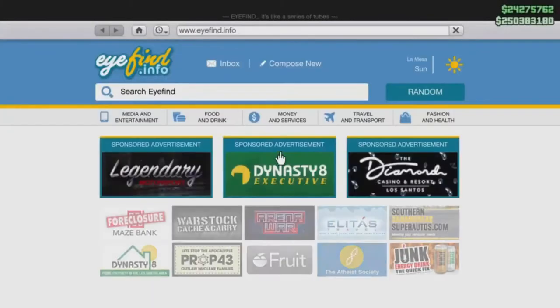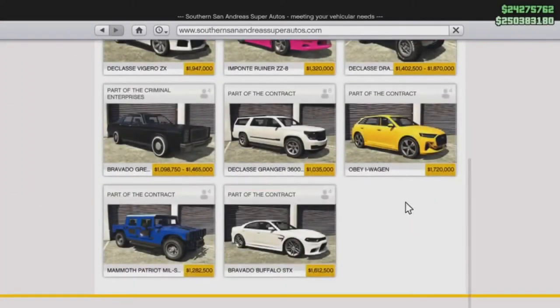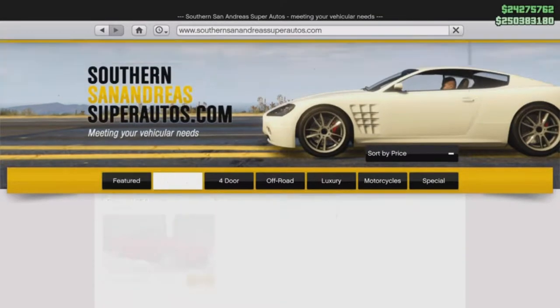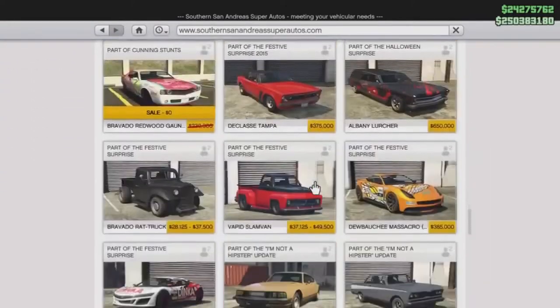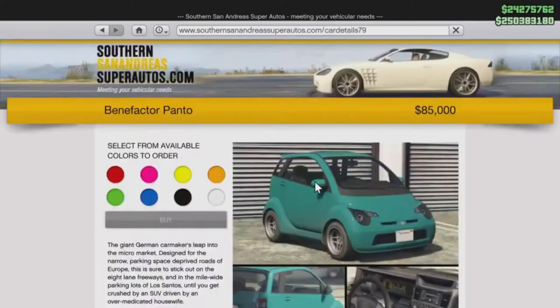First things first, what you guys want to do is pull up your cell phone, go to the internet, and head on over to Southern San Andreas. What you guys need to look for is a two-door vehicle named the Benefactor Panto. Once you find the Benefactor Panto, go ahead and click on it, buy it, and store it right into your garage.